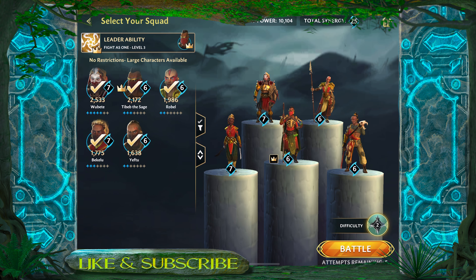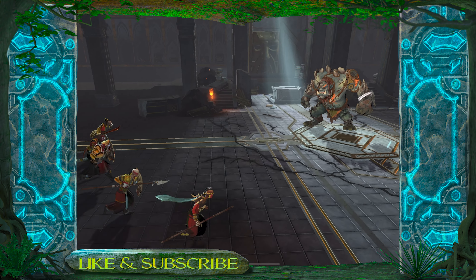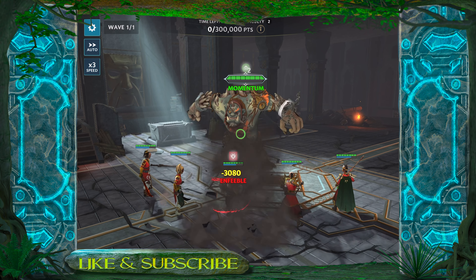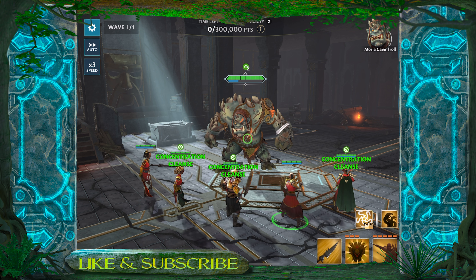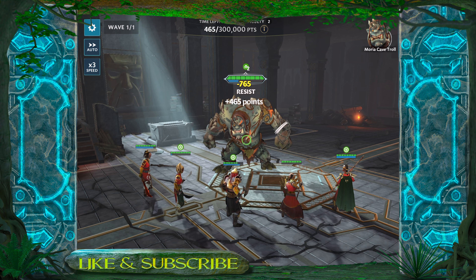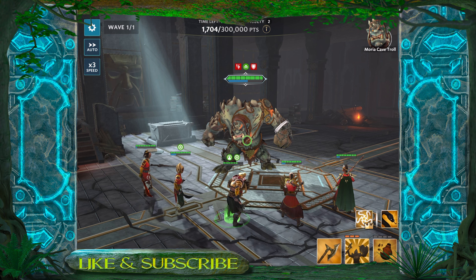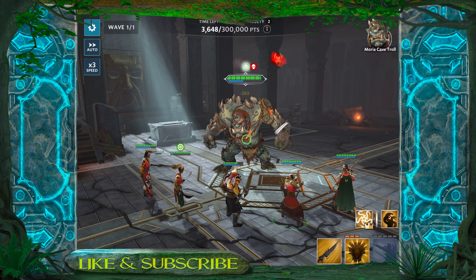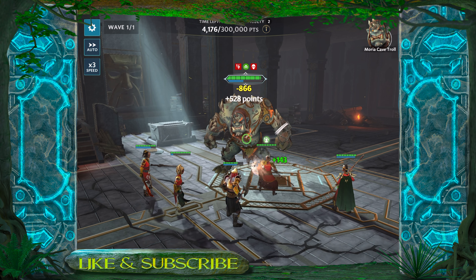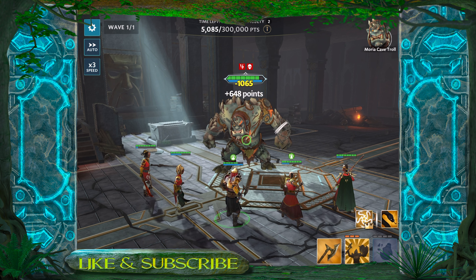I'm going to start out with the Haradrim since they are touted as one of the teams to really dominate in this phase of the raid. As we go along in this battle I'll point out a couple of key things you need to know. You can see the buff starting to appear above the troll — that is his momentum. That's really going to speed him up and he's going to start doing a lot of damage the more it builds up. The way you control that is by hitting him with critical hits, as every critical hit will reduce it. The Haradrim also bring the black serpent's poison, which you can see as the debuff on the top left.